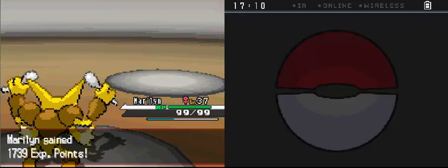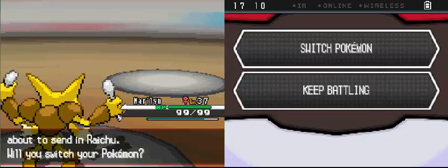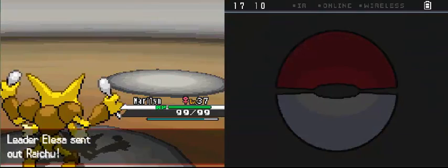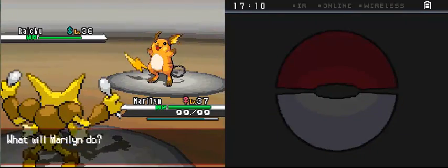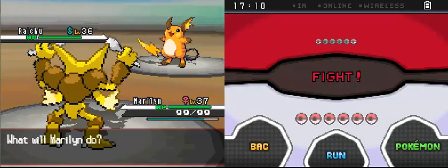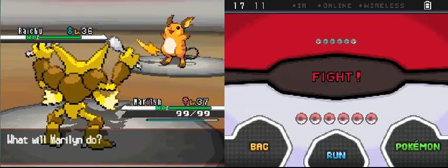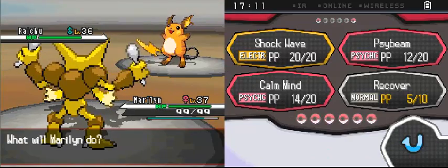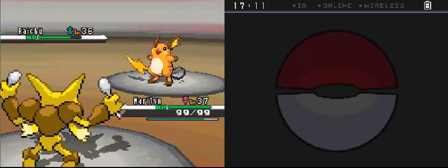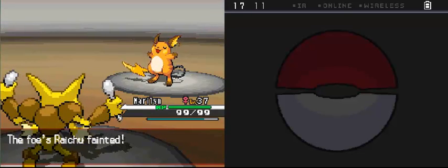I should talk about this Minectric even though it's just dead — level 36, Static ability, with Thunderbolt, Volt Switch, Flamethrower and Attract. I don't know what its gender is, so I don't know what to do about it. Raichu is about the only thing that has any possibility of danger at this point. It has the Static ability and the moves Wild Charge, Volt Switch, Grass Knot and Focus Blast. It shouldn't cause any problems; however, it is fast. But Marilyn's faster, so bye-bye. This is just sad. It really is.